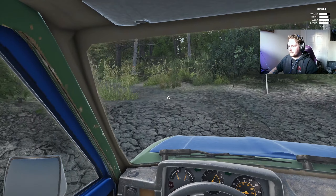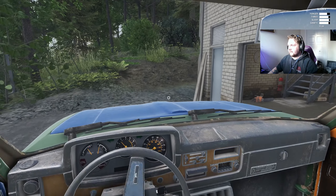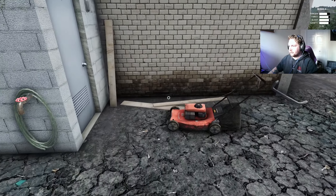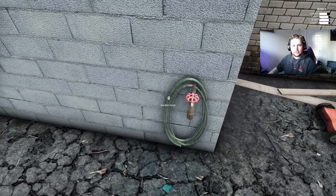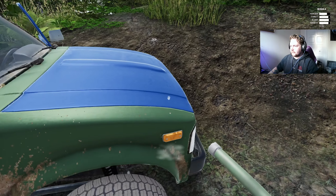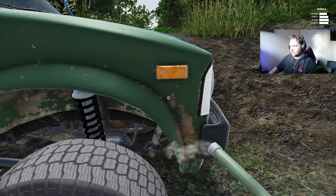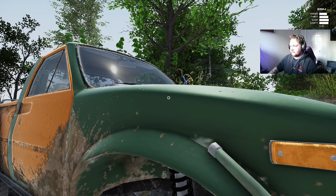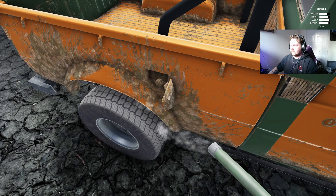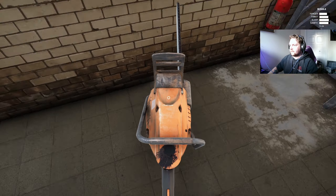We actually made it back — so putting the carbureted system on looks like it performed really well. I'm curious how it'll handle a load of logs. Another discovery: there's a garden hose back here. I turned the water on and tried to bring it over to the truck but nothing happens. I thought maybe it was for washing the truck, but it's most definitely not doing that. No idea what's going on there.